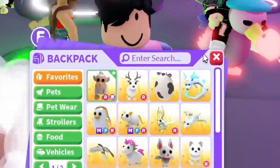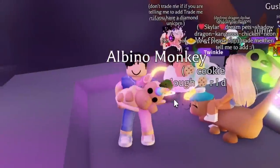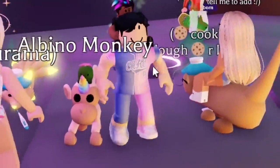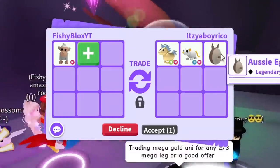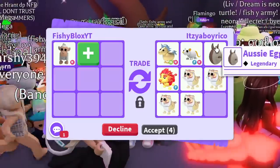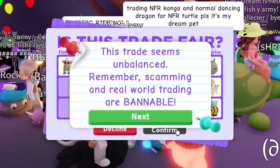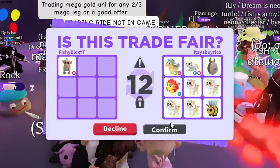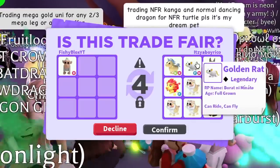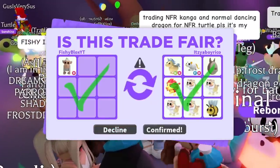For the second rarest pet, we have the Albino Monkey. The Albino Monkey was part of the Monkey Fairgrounds — it was kind of hard to get with so many steps and three items required. Not a lot of people have full monkey pets; they have a lot of items but not full pets, which makes them really rare. We got offered a Golden Rat, an Aussie Egg, a neon Flower Eye Golden Unicorn, and a Guardian Lion. Shoutout to It's Your Boy Rico for this amazing trade — I actually love the Golden Rats. We just traded the second rarest pet.